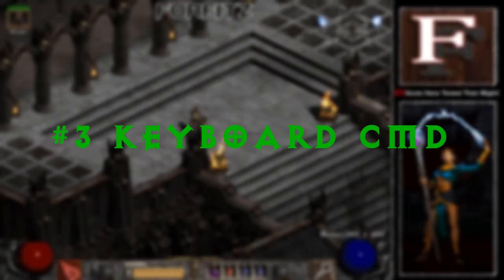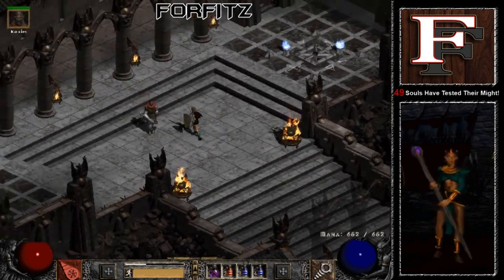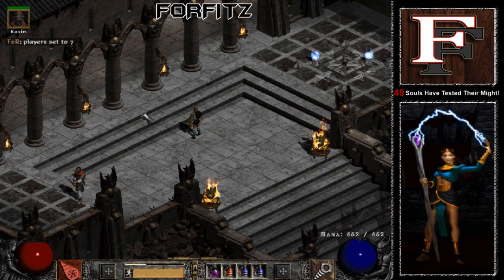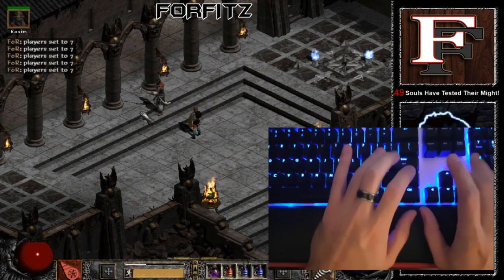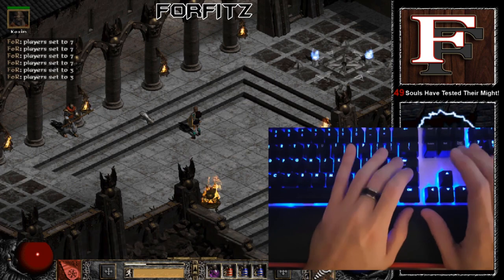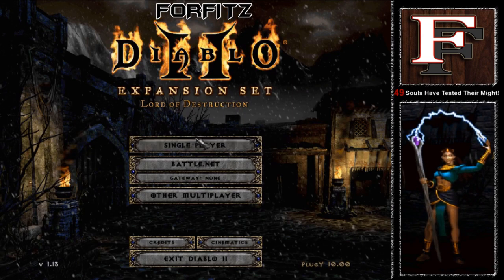Tip number 3: Keyboard Command. Are you tired of re-typing slash players over and over again every single game? Do this simple keyboard trick. Type slash players X — the amount of players you want to add in the game — hit enter, now hit enter again and press the up arrow on your keyboard. This allows you to copy and paste the command all over again. Now keep doing this until you've entered the command 5 to 7 times, and the next time you enter you won't have to re-type that annoying command all over again.